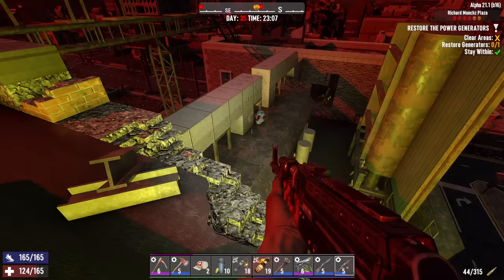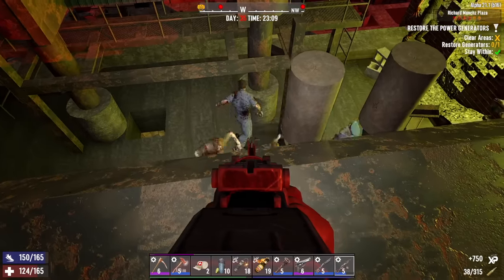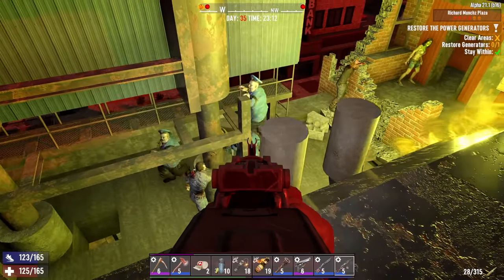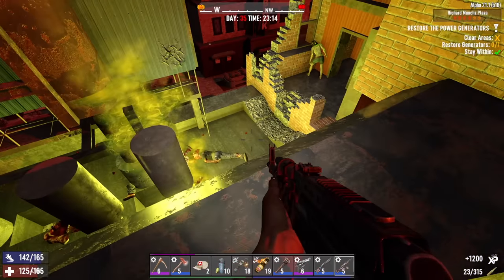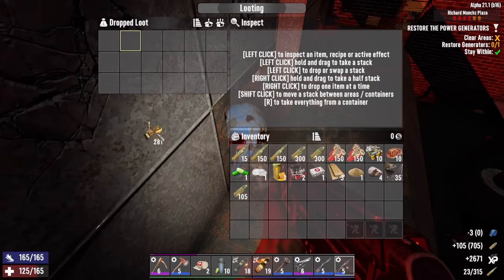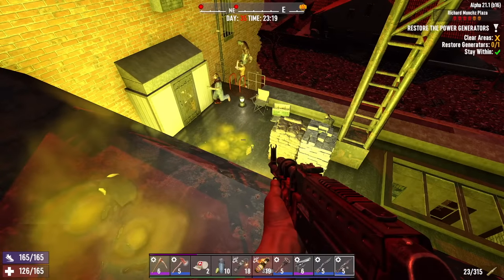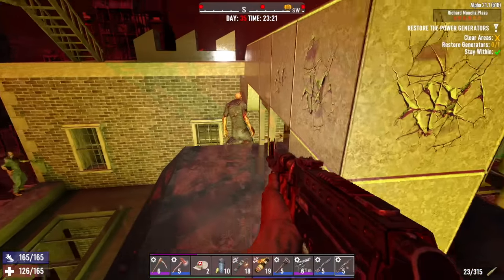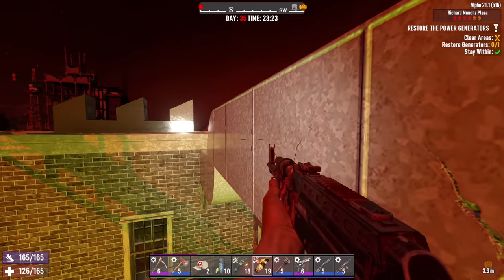There's a blue loot bag right there. Let's see if we can get some cops to blow up. I suspect we might get some demolishers — we're pretty high level, high game stage. 100 rounds of 9mm, that'll help out. I don't know what they're getting electrocuted on, but the generator is right below us. If we can knock that ladder out and any other way the zombies have to get up here, we can get that power turned on. Otherwise we're just going to have to kill the entire horde first.